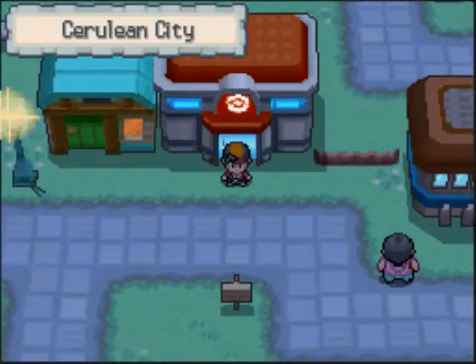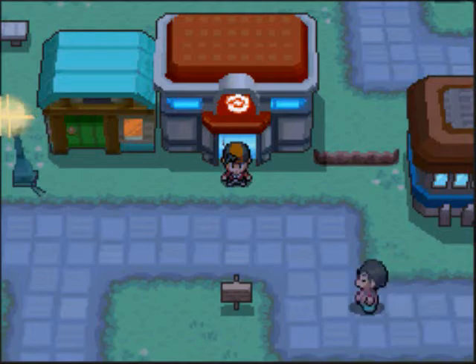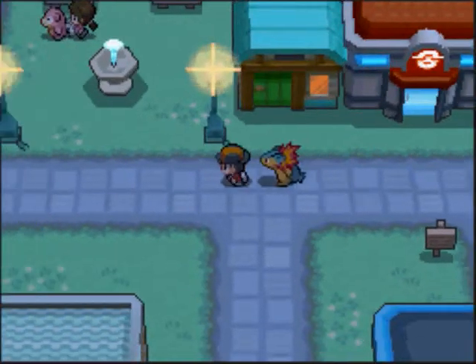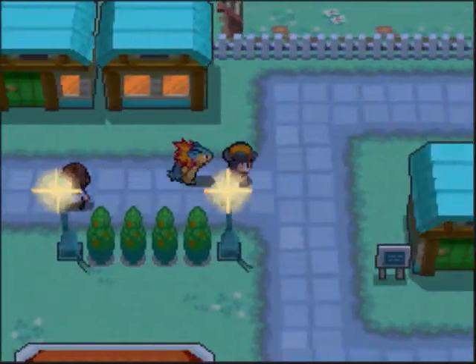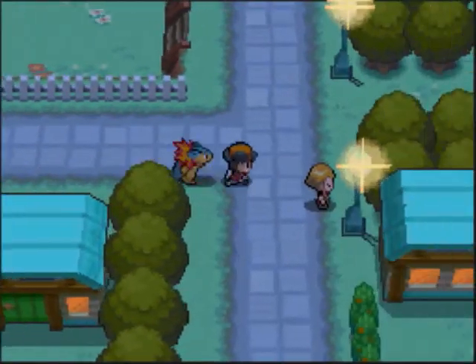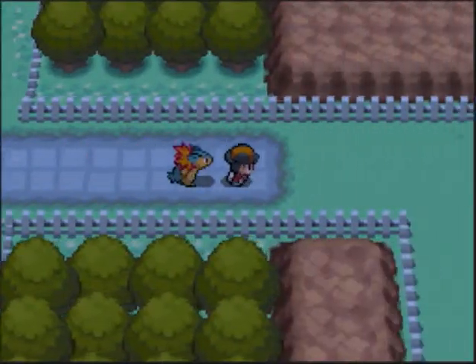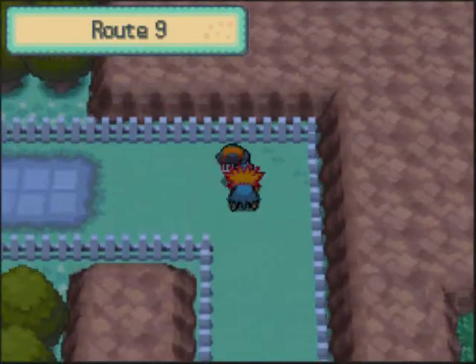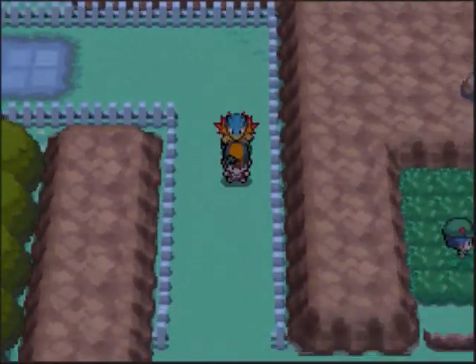Hey everybody, it's WWE Waffare Rocky here. Welcome back to another episode of Pokemon HeartGold. Last time we left off we were here passing through Cerulean City — it's a pretty cool city. Now we're gonna go through Route 9.